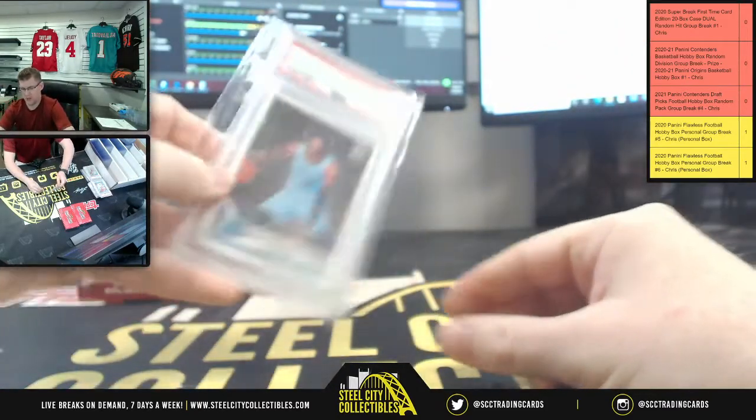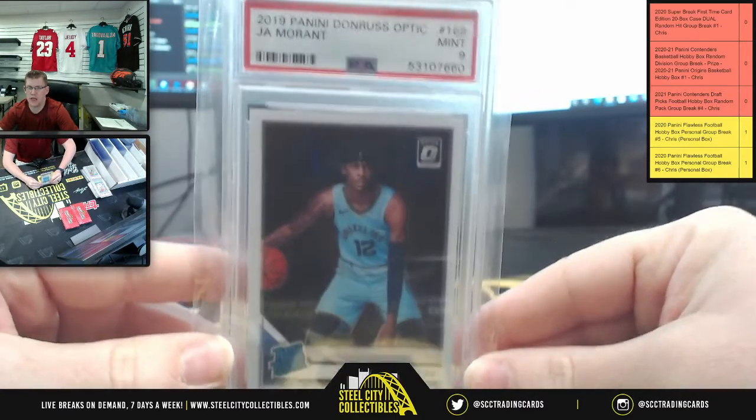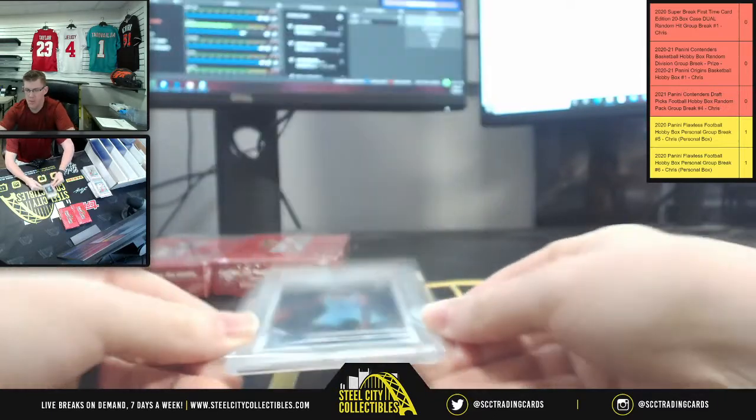This is what I'm talking about — I have a 2019 Panini Prizmatic Rated Rookie, PSA Nine Mint, Ja Morant. Memphis's own.